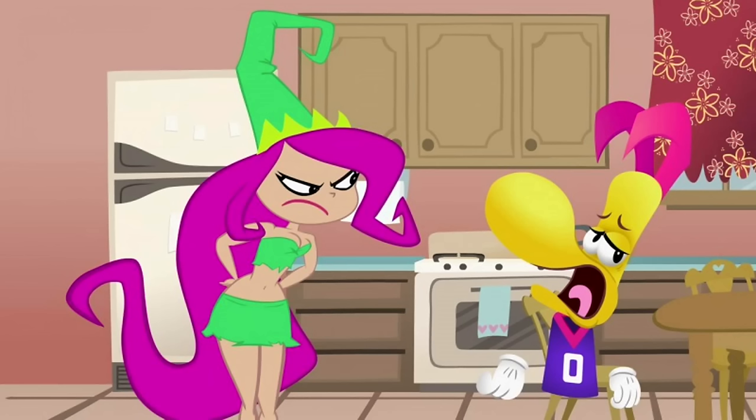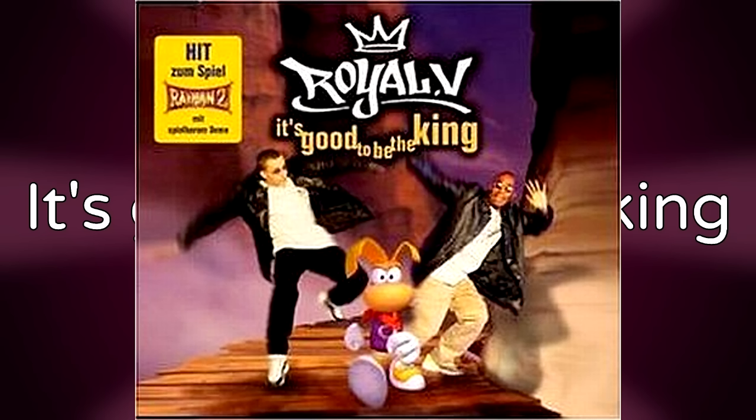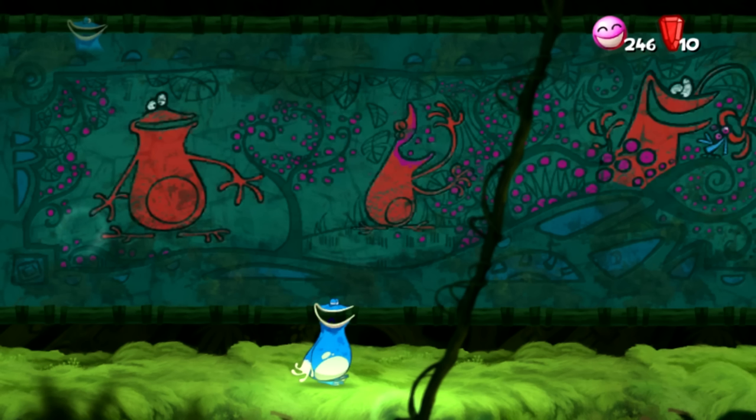Everybody Loves Rayman was the name of a little animated sketch featured in the Mad TV show, parodying the sitcom Everybody Loves Raymond. It features Rayman as the main character being obnoxious, his brother being Glowbox, Betila as the wife, and Mr. Dark is also there. It's Good to be the King — to promote Rayman 2, Ubisoft teamed up with Sony Music Media and the French pop group Royal V to produce a song about Rayman. The single was released on both CD and vinyl.